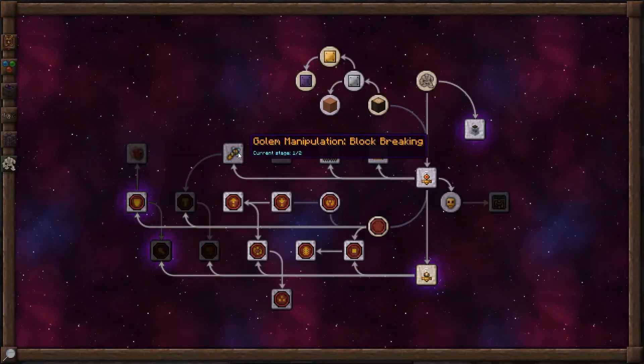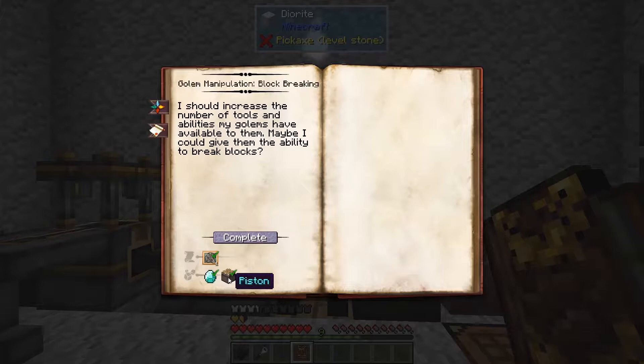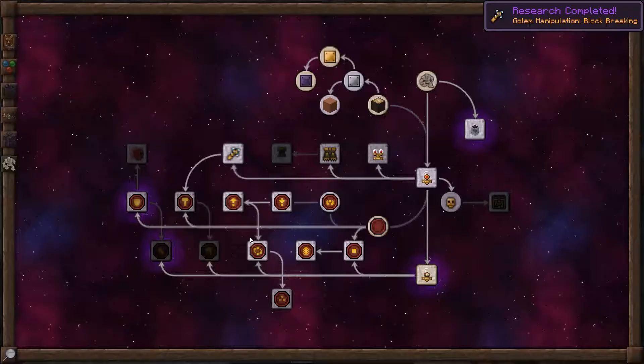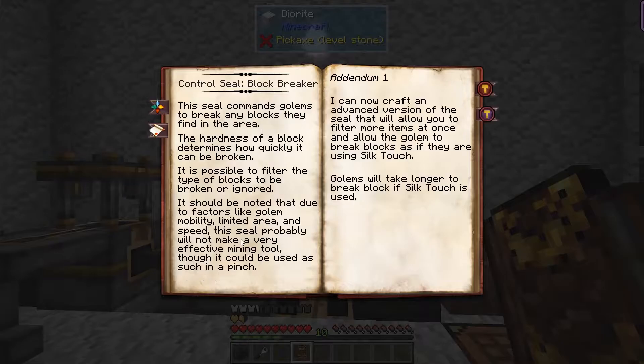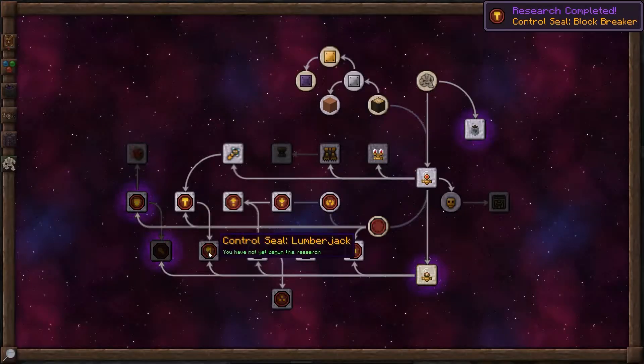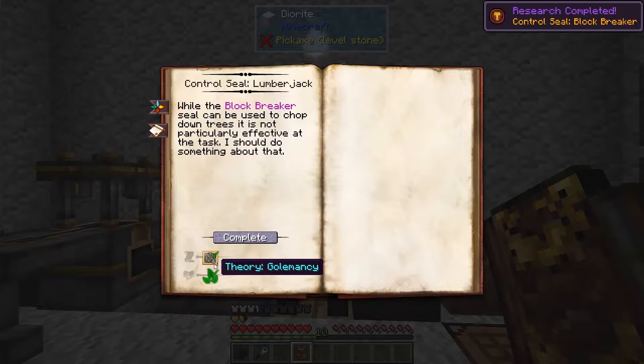To get the Lumberjack Seal, we're going to have to unlock Block Breaking, the Block Breaker Seal, and the Lumberjack Seal. To unlock Block Breaking, we're going to need a Diamond, a Piston, and a Therian Golemancy. To get the Block Breaker Seal, we're going to need a Therian Golemancy and to know about Pradissia. And finally, to unlock the Lumberjack Seal, we're going to need a Therian Golemancy and to know about Erba.